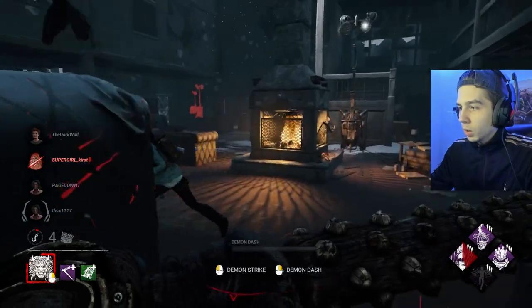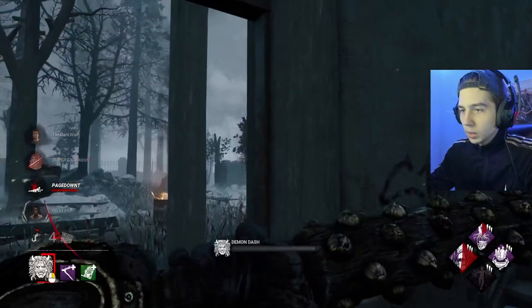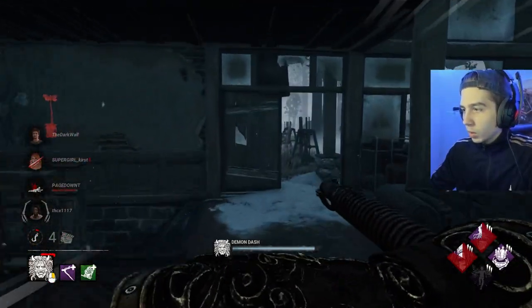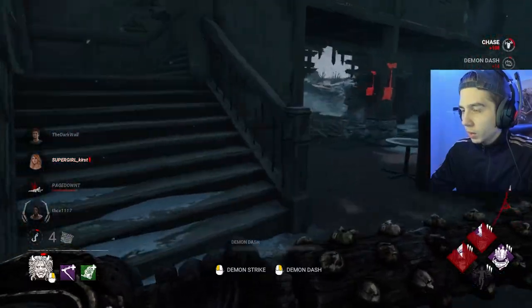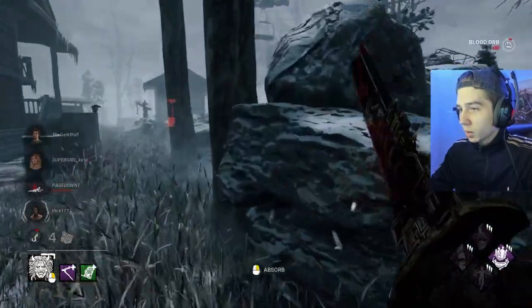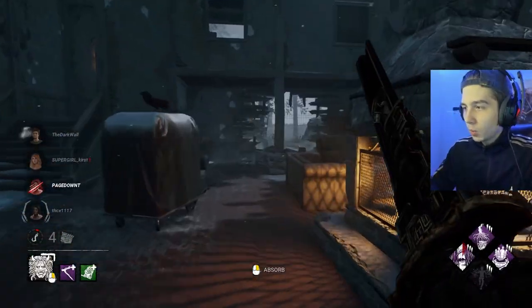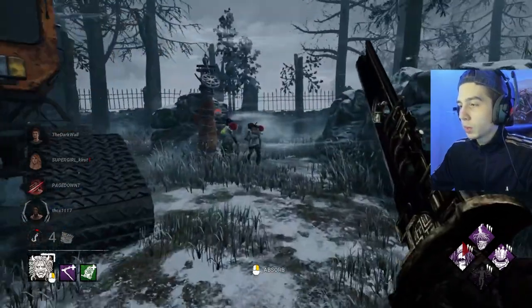Might have been Quick and Quiet, I'm not too sure. It's a good down — we got Eruption on that Steve as well. Let's see if he's going to be on this pallet. Slugging is always good on Oni. I want my Eruption back, still not picking up Claudette. Take all the info we can get. We got that crane pallet out of the way super early on, which makes it a little less safe over here.